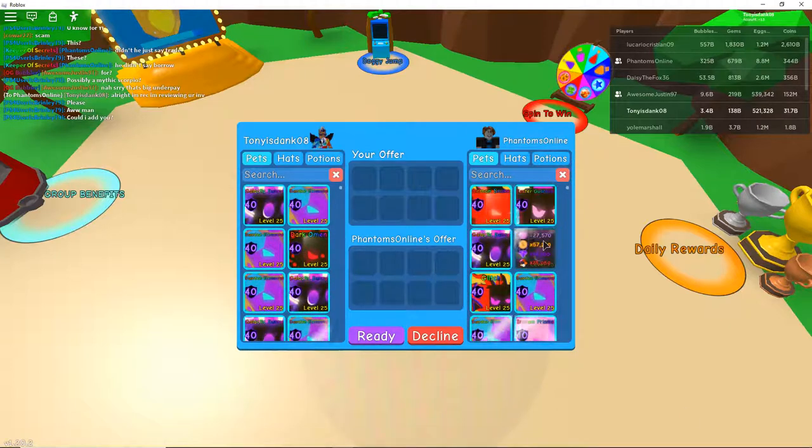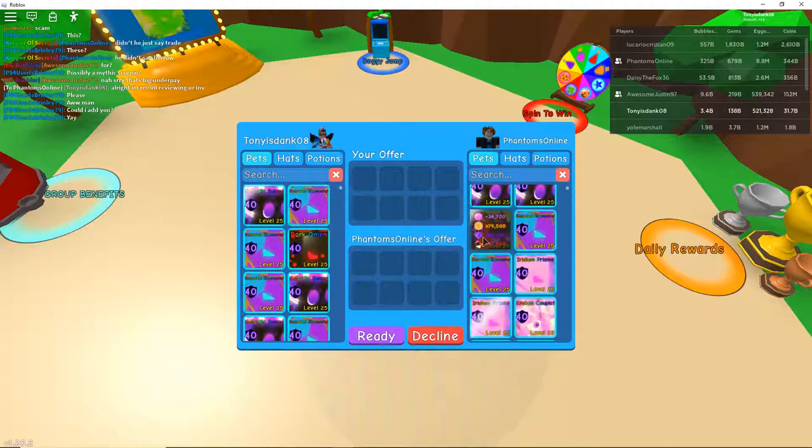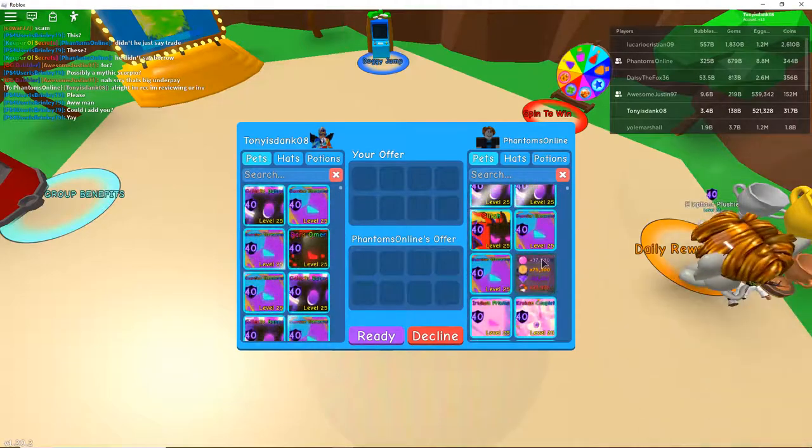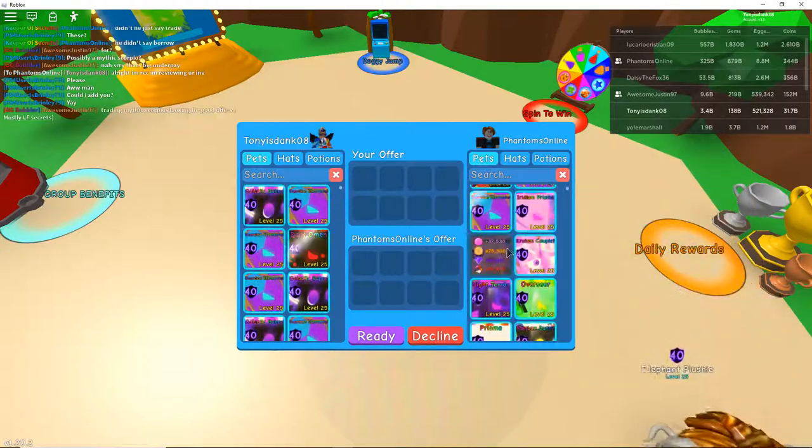Then we have a shiny Easter guardian — pretty good, I've actually been wanting these for a while because I traded mine away like a week or two ago. Two shiny gal bunnies. A shiny glitch — I feel like everyone has this. These are worth like 400 right now, I'd say. Two shiny guards. A shiny iridium — you don't actually see these a lot. I'm surprised.